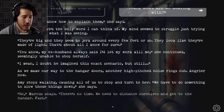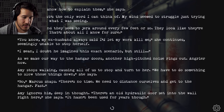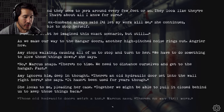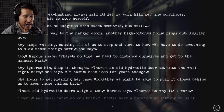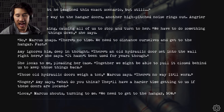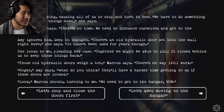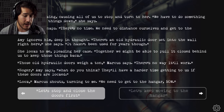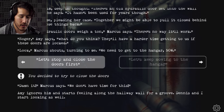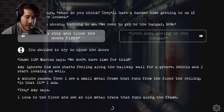Amy stops walking, causing all of us to stop and turn to her. 'We have to do something to slow those things down,' she says. 'No. There's no time — we need to distance ourselves and get to the hangar. Fast.' Amy ignores him, deep in thought. 'There's an old hydraulic door set into the wall right here. It hasn't been used for years, though. Together we might be able to pull it closed behind us to keep those things back.' 'Those old hydraulic doors weigh a ton — there's no way it'll work.' 'Roger, what do you think? They'll have a harder time getting to us if these doors are locked.' There's one person in this group that has survived these things, and that's Amy. We're gonna close those damn doors. I look to the floor and see an old metal track that runs along a frame. 'Let's move it.' Amy, Dennis, and I start pulling as hard as we can, but it barely budges an inch.